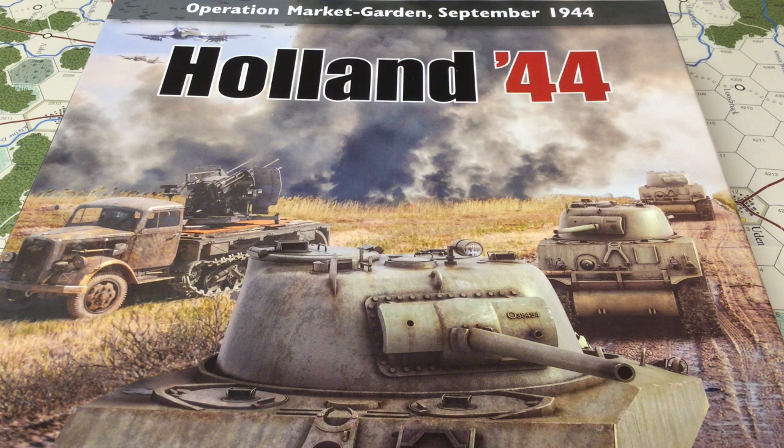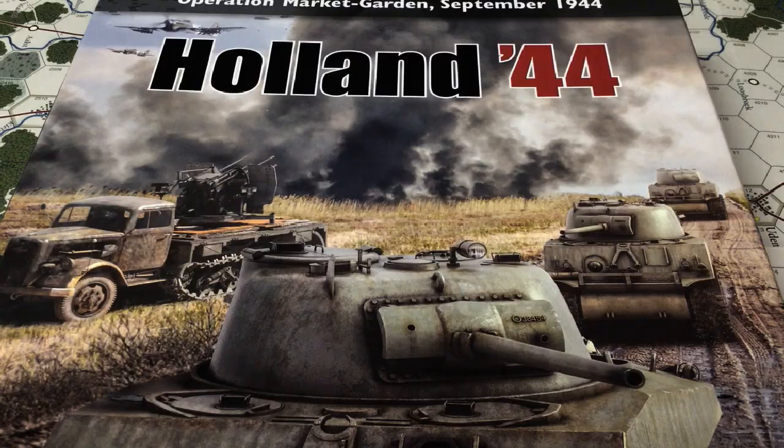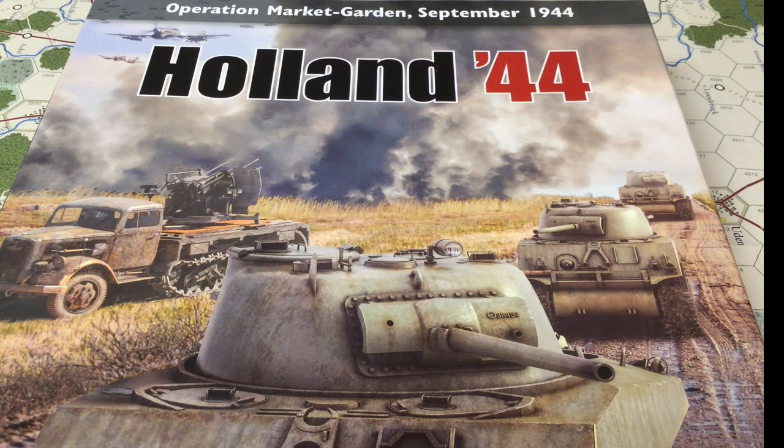Operation Market Garden. The Allies attempt to end the war by Christmas by dropping a carpet of paratroopers all the way down Hell's Highway some 60 miles plus to Arnhem to rescue the British paratroopers, cross the bridges, get into Germany, end the war by Christmas. Hi, this is Paul with The Oak and Night. Welcome to my channel. Today we're going to take a look at Holland 44 by Mark Simonich, play some turns and learn some things about how it works.